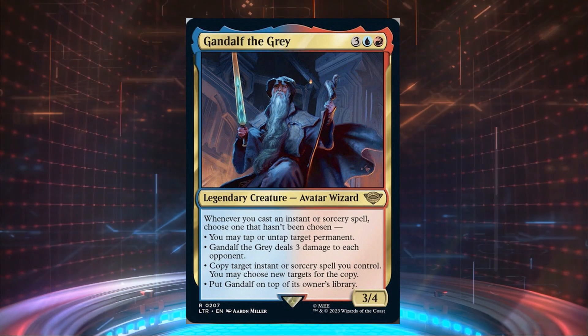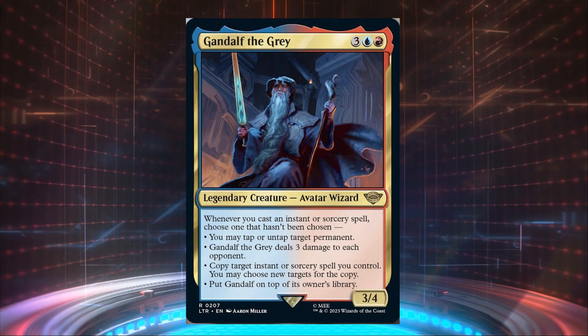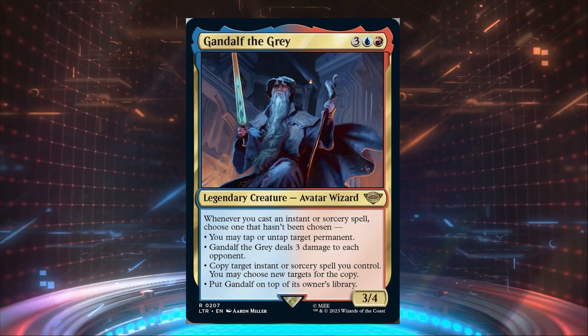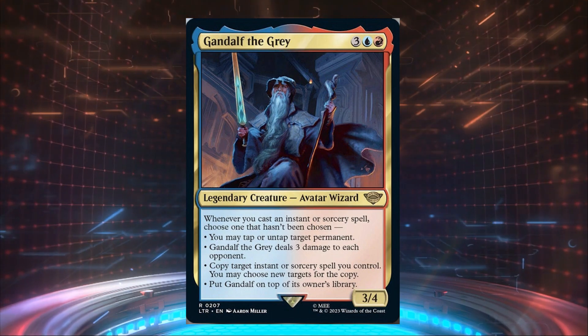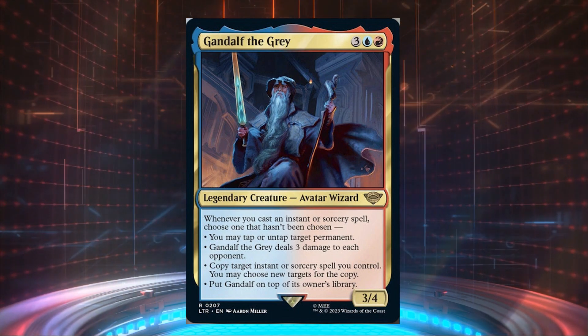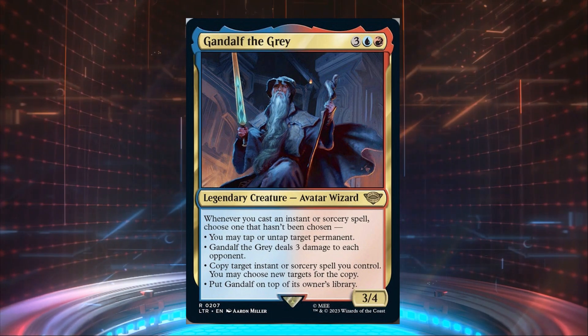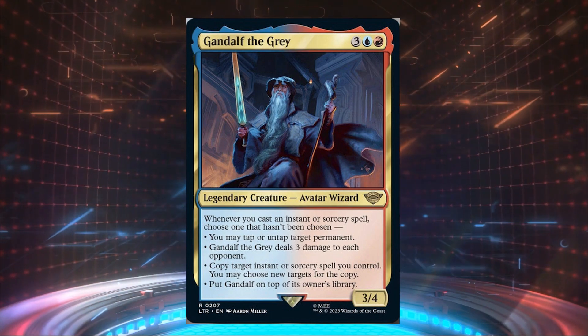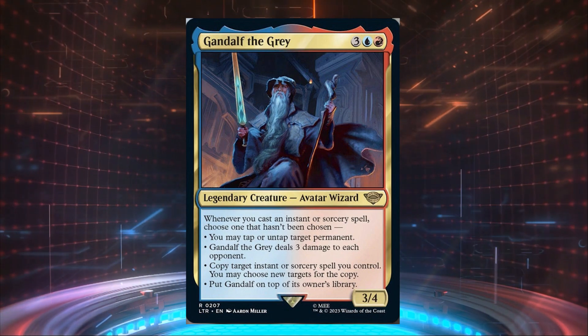Gandalf actively helps both of those strategies — dealing three damage to each opponent and copying spells you cast. Tapping and untapping a permanent can help cast spells if you untap a mana producer, and can probably also open up combo potential depending on what artifact you're untapping.